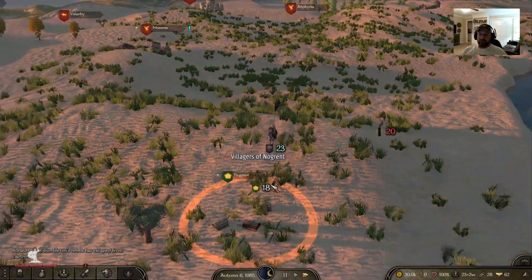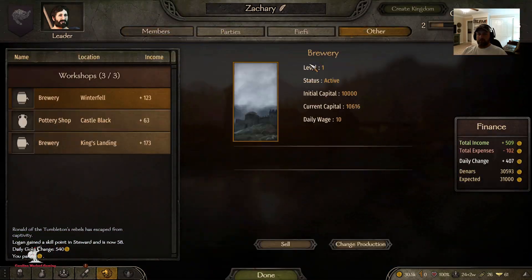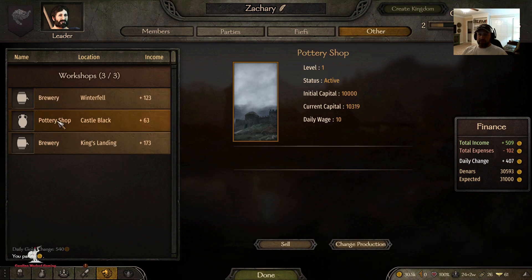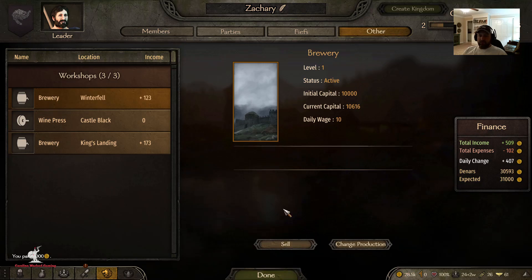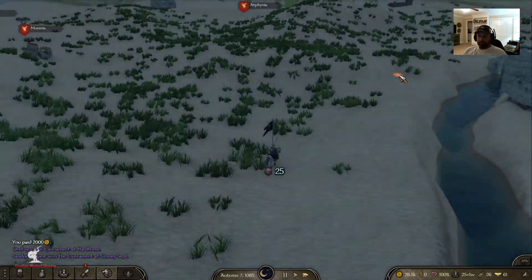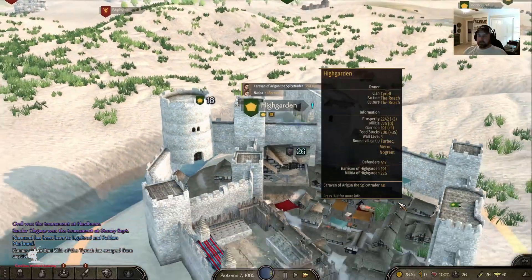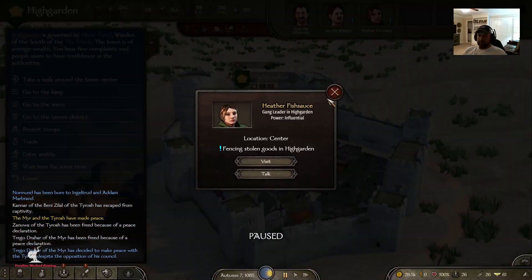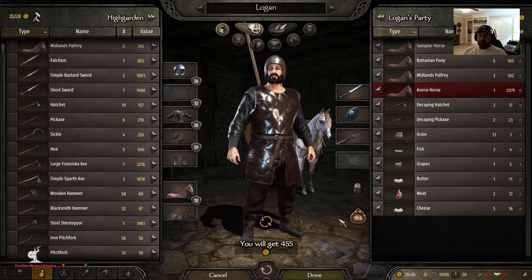I'll try to pick up a few more Reach troops while I'm down here. Still only getting 63 profit at the Castle Black workshop — I'm going to change the production to wine because the town there had good prices on wine. Let's change it to wine and see if it starts making more money. If it's consistently over 100 I can handle that, but I can't handle consistently losing 64 against stolen goods. Let's go ahead and trade some stuff — another 400 gold.